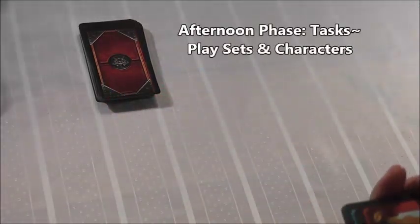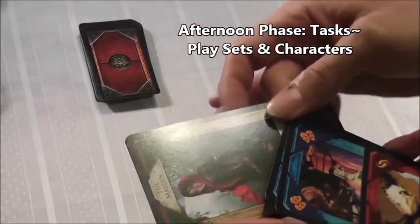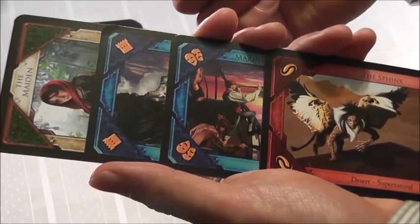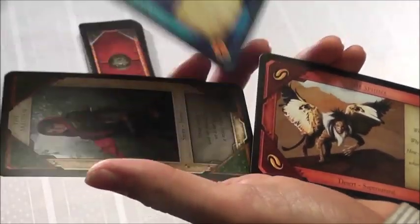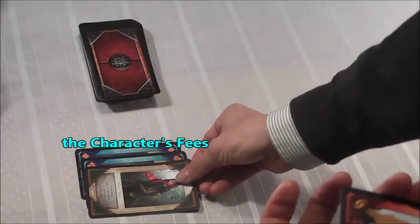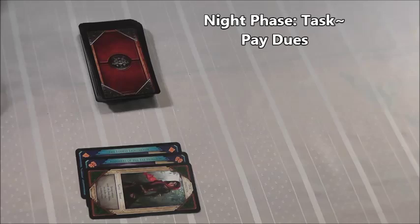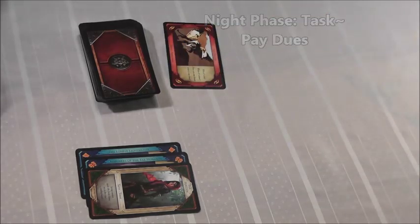It's now the afternoon phase where I can play sets and characters. I see I have a character and two fortunes aligned by realm — the coastal location and the coastal folk. I'm going to recruit my character into my crew. Remember, when characters are first brought into play, they're engaged. So I move on to the night phase and pay my dues with the remaining card in my hand, the Sphinx.